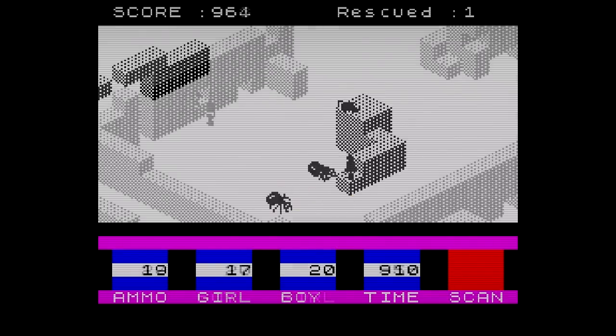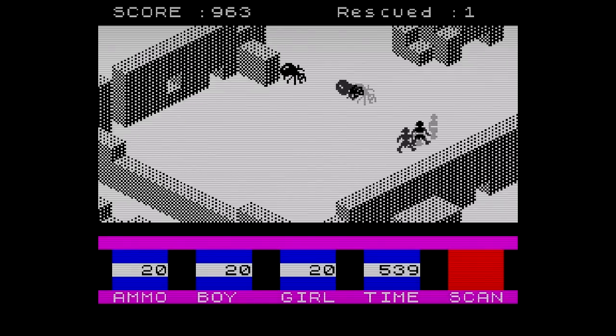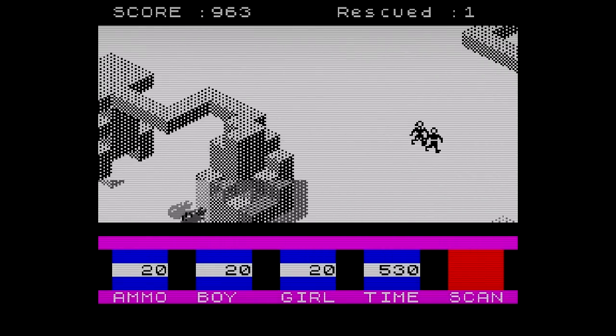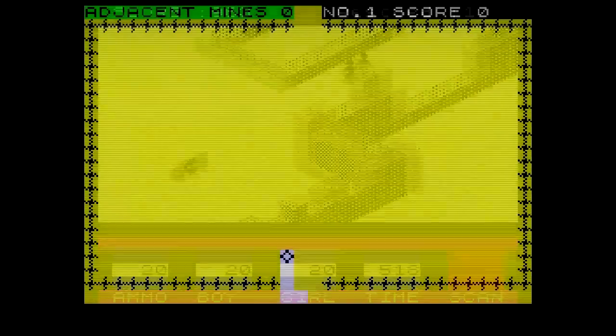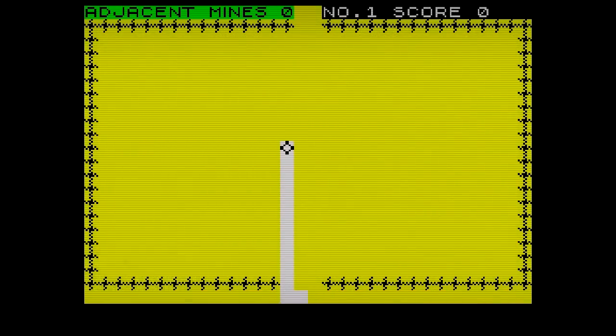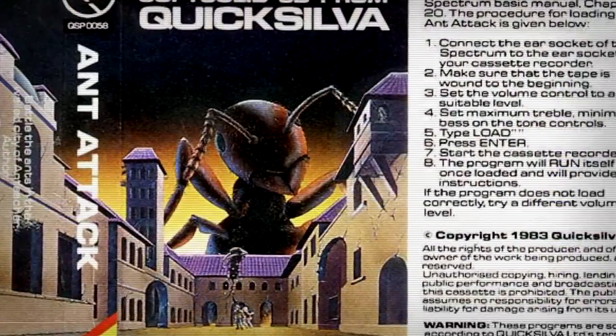With an early working title of 3D Ant, and also later known as Ant Terror before release, the final title Ant Attack was eventually decided by the publisher. Although the publishing industry was then ascent, built on a fledgling gaming scene far from the big business it is now, White secured a deal with Quicksilver, who had scored a string of early successes with titles such as Mind Out and Velna's Lair. They were also one of the few publishers to use colour cassette sleeves, a step above the usual monochromatic fare of the time.